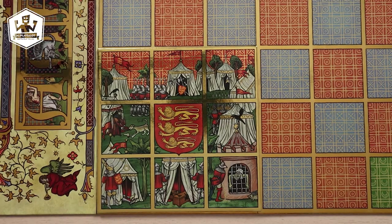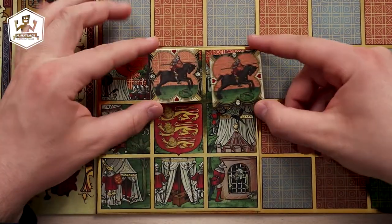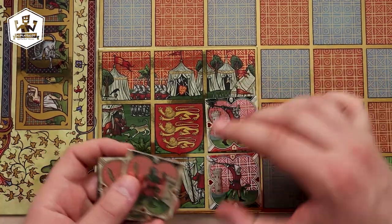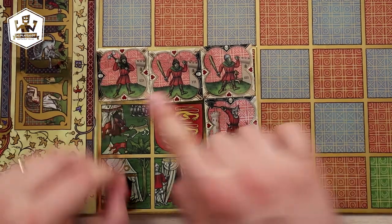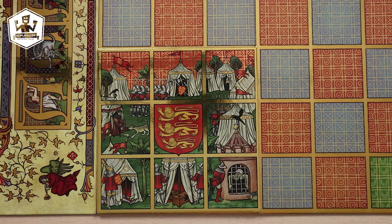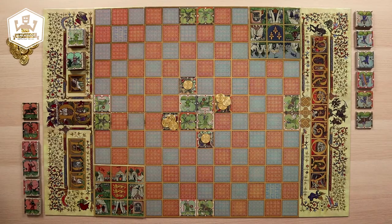Players now have to decide on which of the 3 common deployment rules to use for this game. These are Saracenic, in which players can pre-deploy a certain number of units on the board, for example 2 units of any army points; Latin, in which players can pre-deploy units of a maximum number of army points, for example 7 army points out of 13; or Campaign, in which players have no pre-deployed units and will have to use movement points to do so. Any of the three common deployment rules can be used in dual mode. Today we chose the Campaign Deployment Rule, so no unit has been pre-deployed on the board.